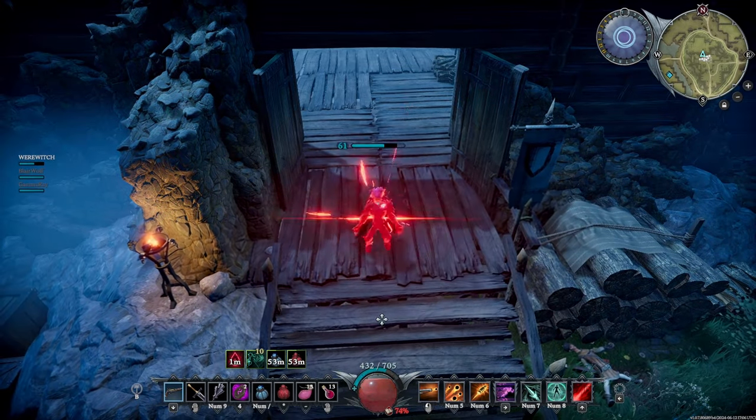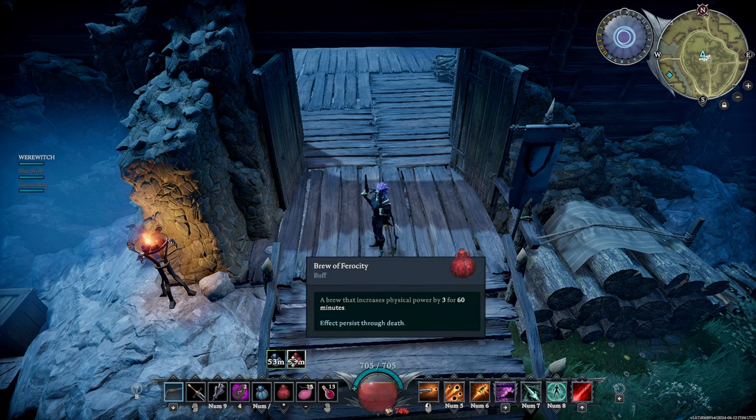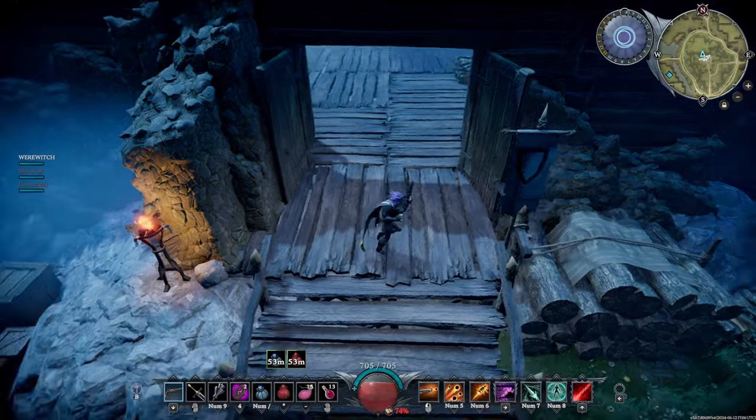If you've got plenty of blood, do a blood mend. If you don't have plenty of blood, use a pot. In my case it's 74 — plenty of it. So we're going to make sure that our health is where it needs to be. Once again, we've got our brews up and going. Let's see how we do.